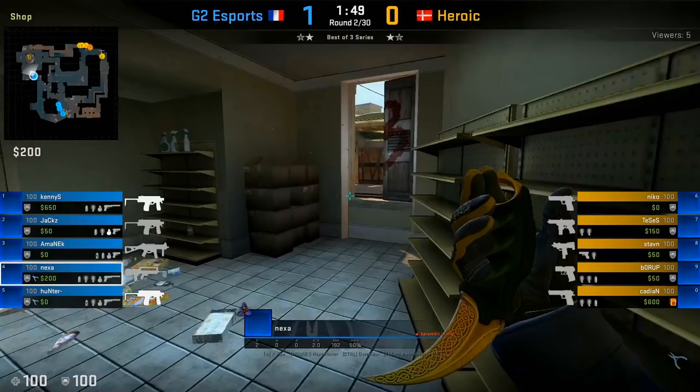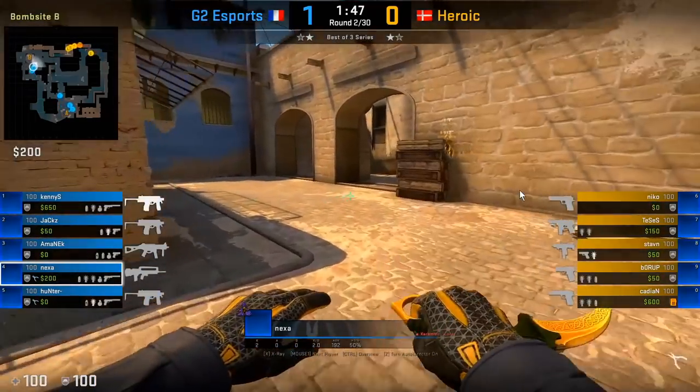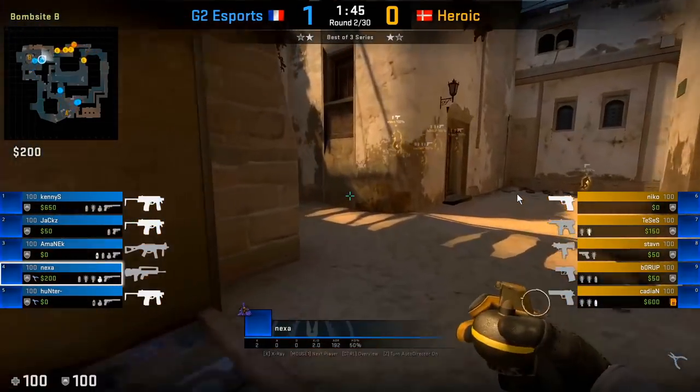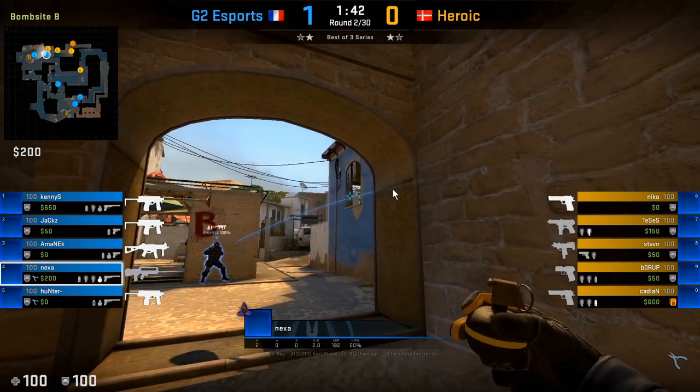In this video we're gonna go over how Nexa plays short B on Mirage. So normally at the start of the round, Nexa will go towards the get-right area and have a piece of utility out, as his upper B player will throw the initial utility to stop the B rush.